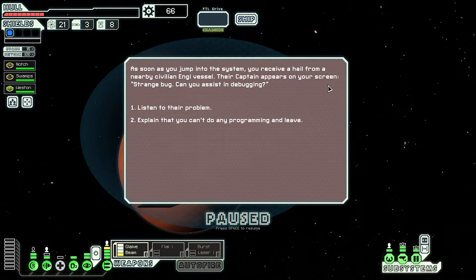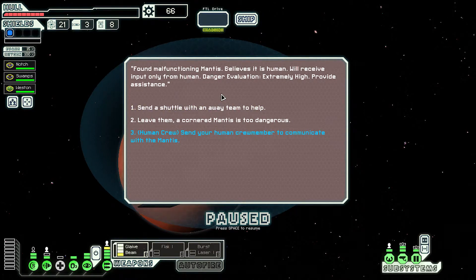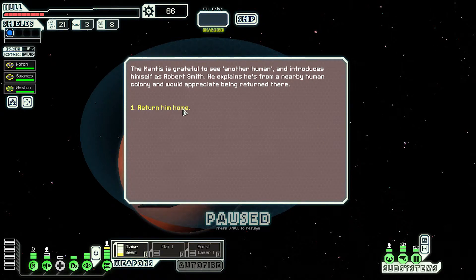As soon as you jump into the system, you receive a hail from a nearby civilian vessel. The captain appears on your screen: strangers, can you assist in a debug? A malfunctioning mantis believes he's human - will receive input only from humans, danger evaluation extremely high. Human crew - send Notch or Swampy to communicate with the mantis. Return him home.